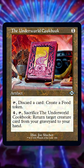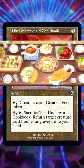Did you know that with the Underworld Cookbook from Modern Horizons 2, you can make an all-you-can-eat buffet on the battlefield?